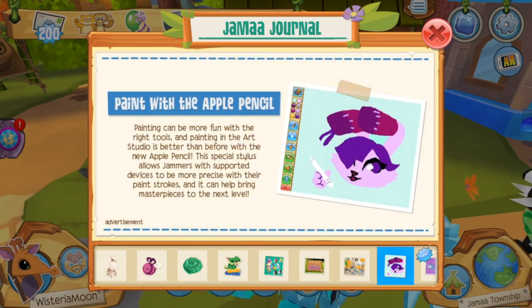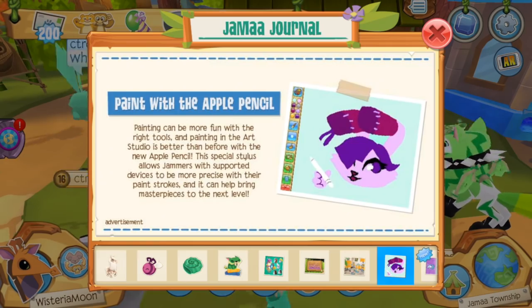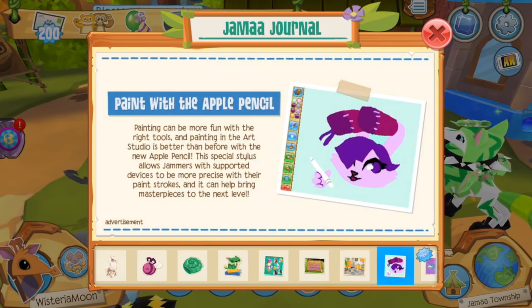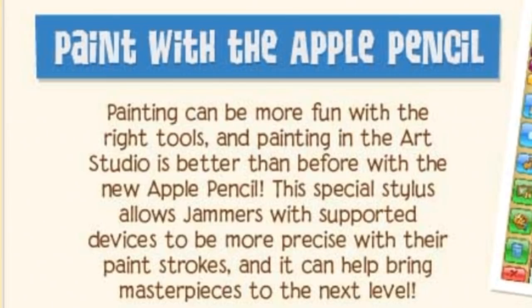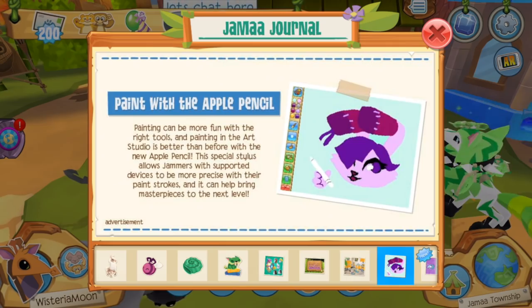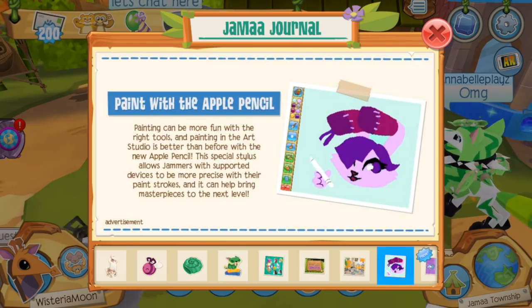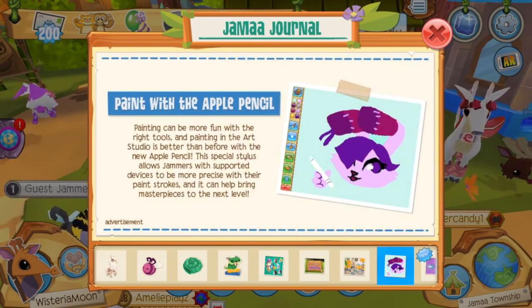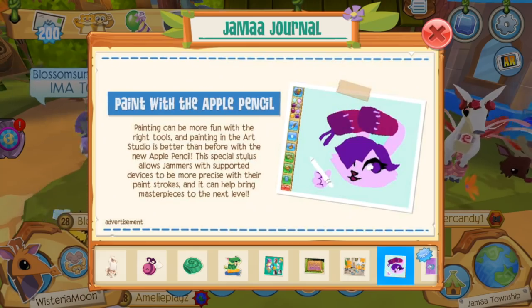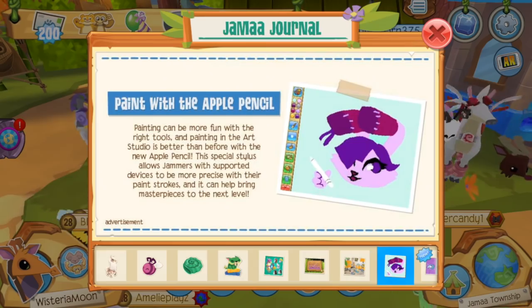On the next page we have paint with the Apple Pencil, and this is kind of one of the weirder advertisements I've ever seen Play Wild do because this is actually not an advertisement for any Animal Jam related feature — it is an advertisement for the Apple Pencil. I actually do happen to have an Apple Pencil and it works pretty stunningly, and I'm sure it would be very convenient in creating masterpieces on Play Wild, but it is kind of strange. I wonder if Apple somehow sponsored this advertisement.